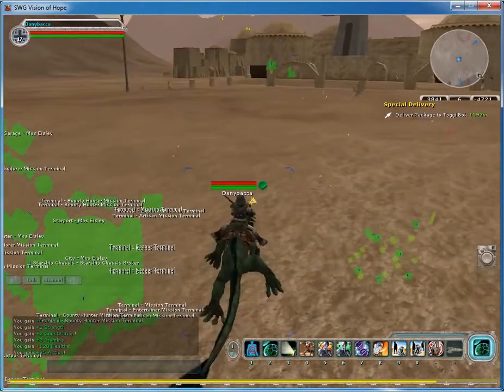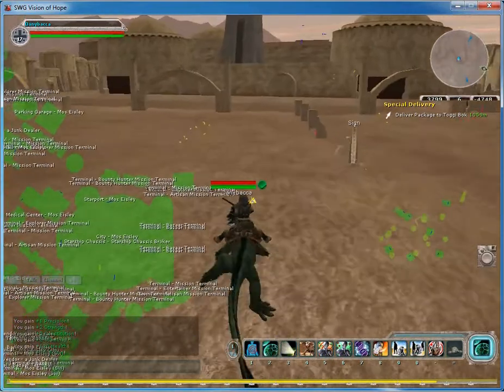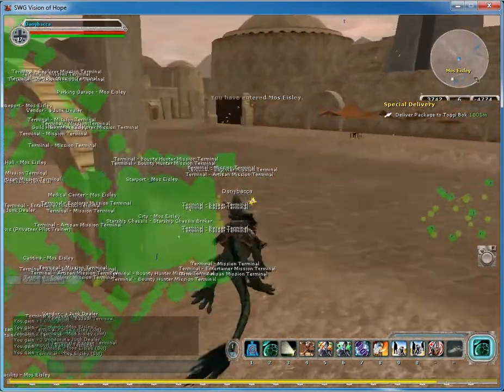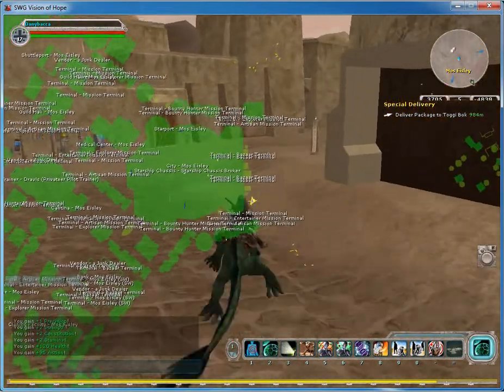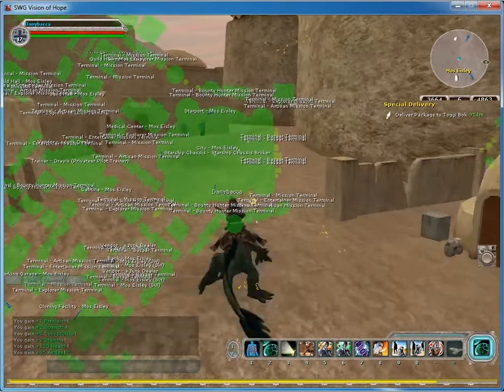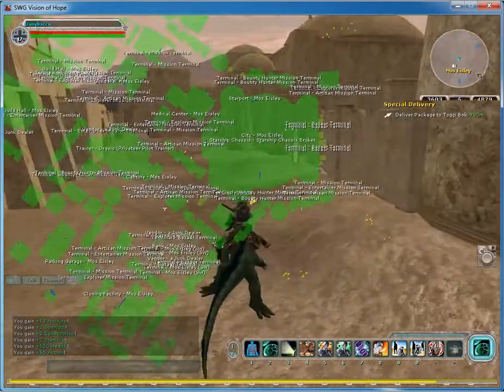I'm going to bring you back here. There are a couple of things I want to bring you back to. The first is I want to show you how you can transfer cash — basically credits — from your pocket to your bank account. So let's click on 'cash in your pocket' and transfer that to your bank account.